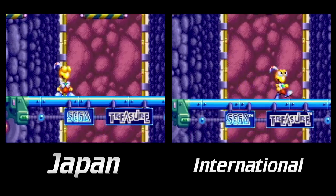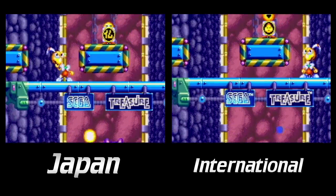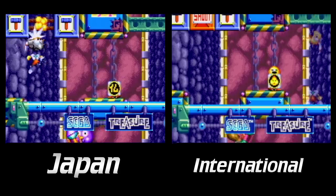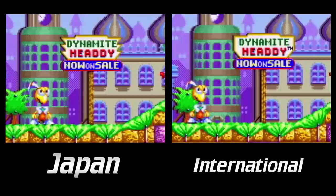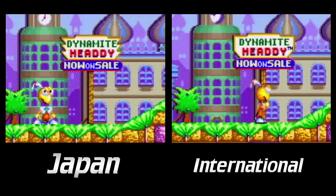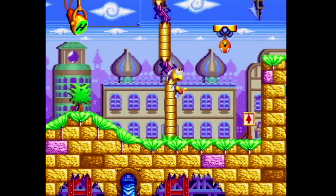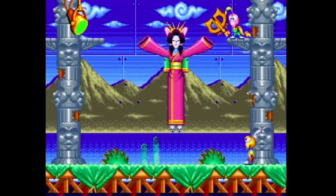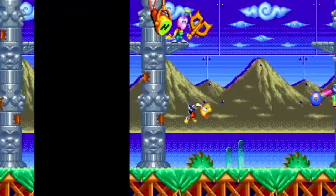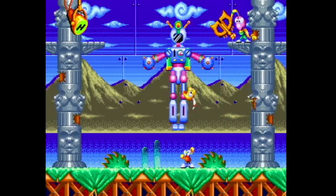Some of the graphical changes are minor, like the addition of trademark symbols to the Sega and Treasure logos. Same goes for the 'Dynamite Heady now on sale' sign early in the game — why is there a sign saying this? I'm already playing the game. Some bosses have been redesigned, like this Geisha-looking character. The attacks are still the same though — they just wanted to make it feel less Japanese.